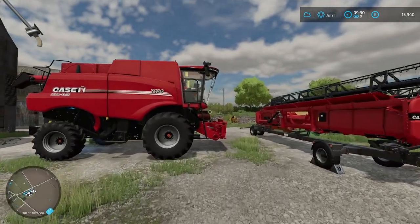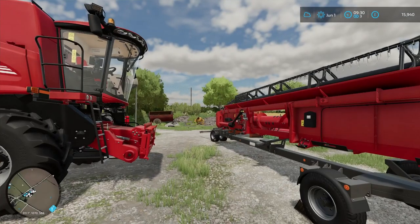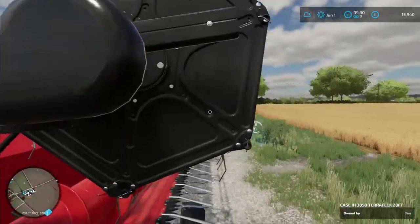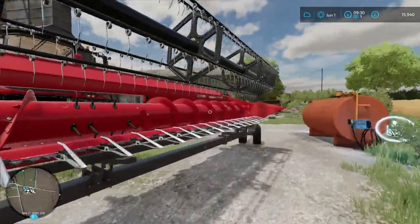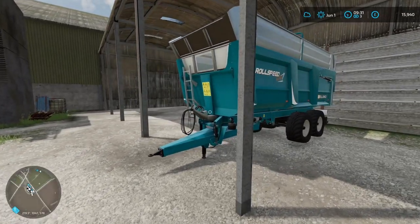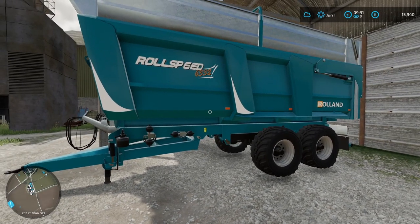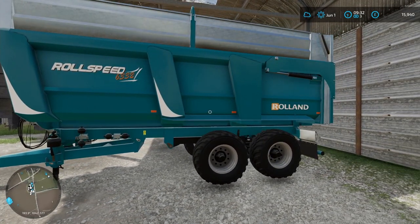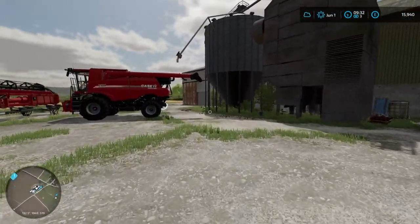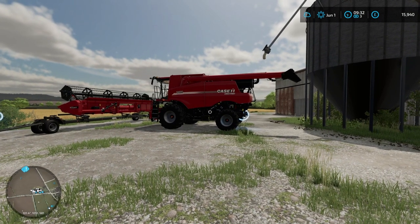And this is our new combine. So we have a 7150 and with it I believe this is a 28 foot header — yeah, 28 there. And to finish off the stuff outside anyway, we've got a Roland Roll Speed 6332 which I think holds about 30,000 litres. So we'll be able to fill it about three loads worth, which should be really helpful.